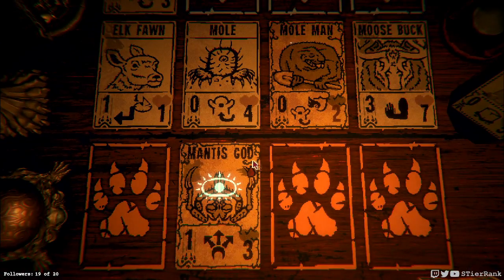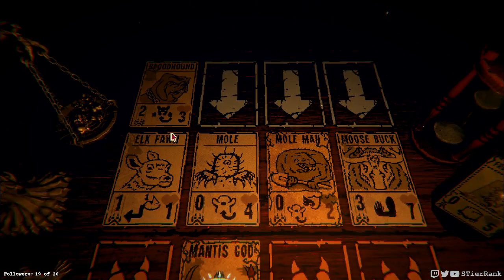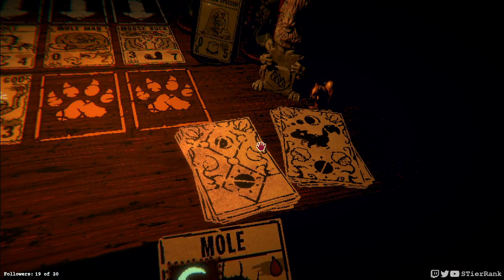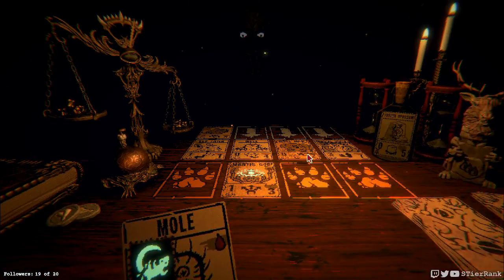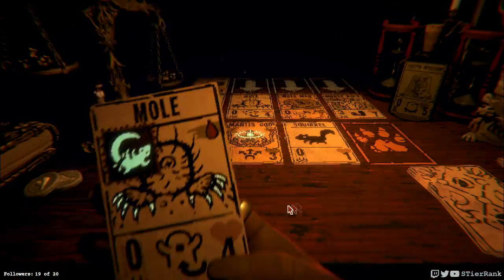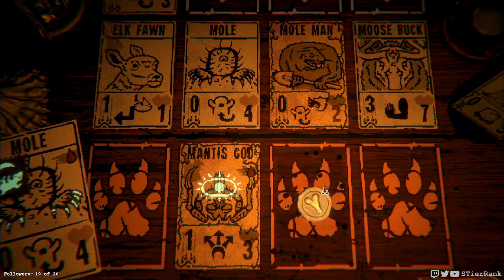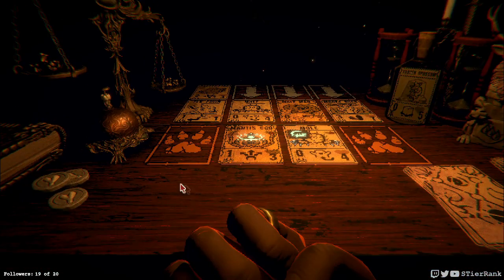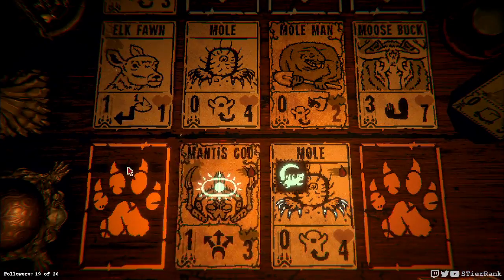Mantis god will take out the elk fawn which will let the bloodhound down. Let's draw for the mole so it can block some damage for us. That's three damage and six health — awesome. Yeah, I'm going to have to try that out — I've been curious about it.